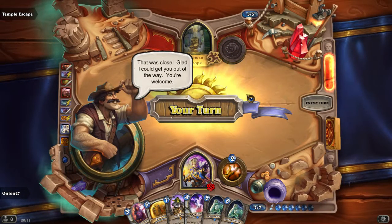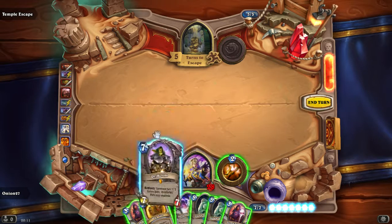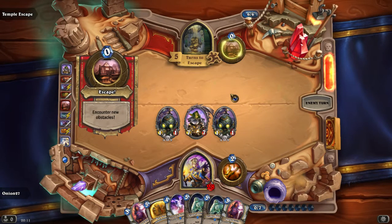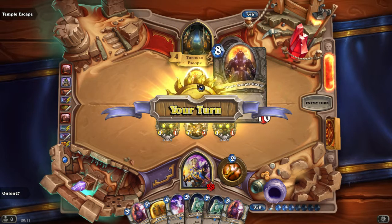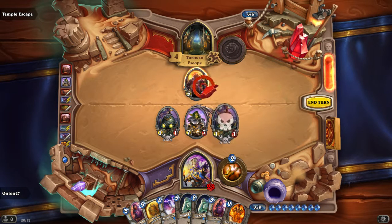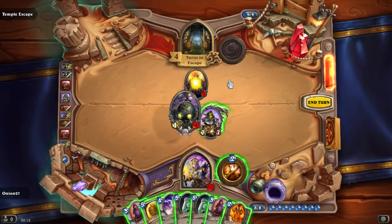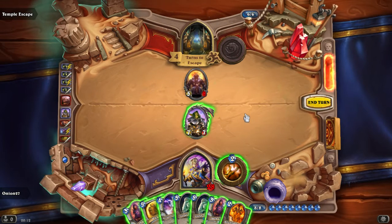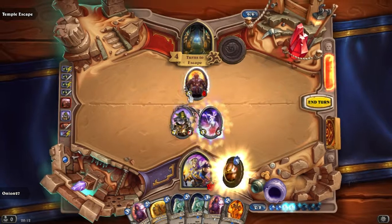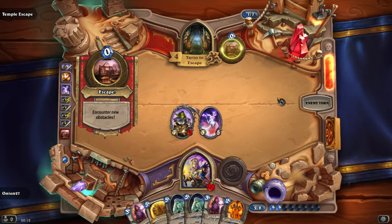That was close! That's great — glad I could get you out of the way. Now I can drop my Dr. Boom and trade pretty well with anything he's probably gonna have. You cannot be allowed to escape! I don't understand why you would do that. The boom bot can still... come on! That's not cool — absolutely not cool. Embrace the bot, embrace the bot.